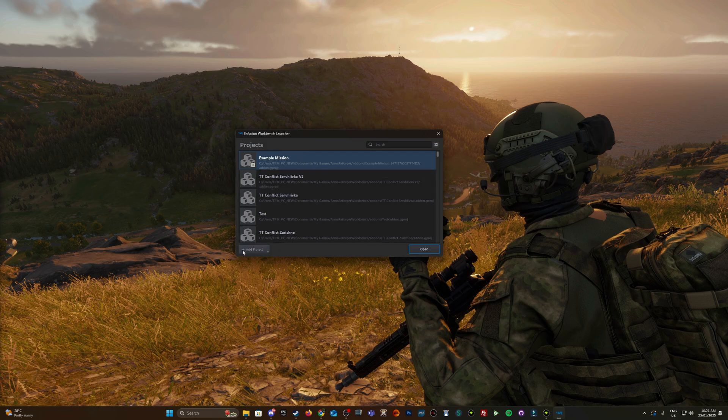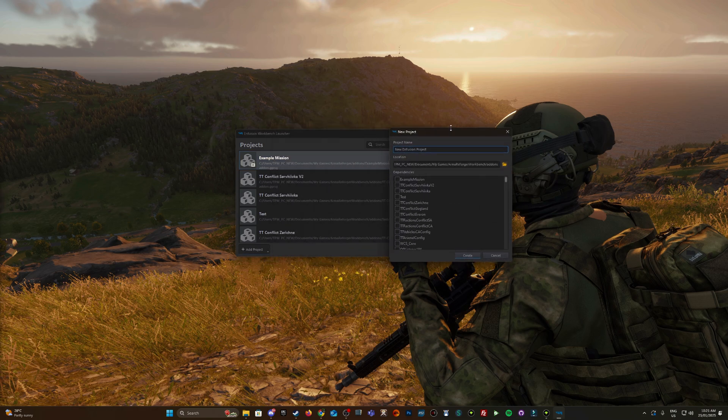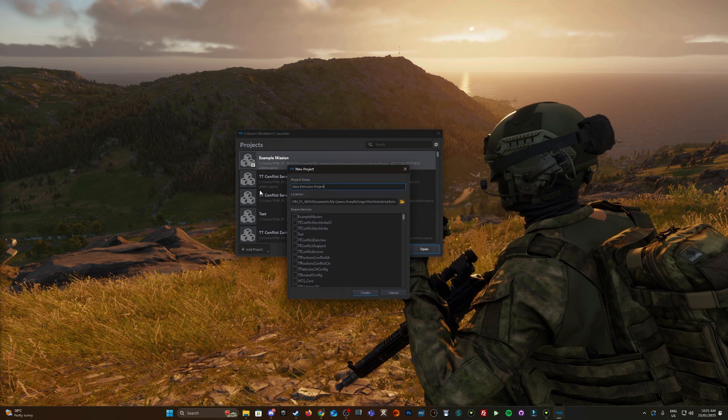Now I'm going to create a new project — this is going to be my mod which I'll have to create, and then the Example Mission will be the dependency. I'll call it Better Example Mission and click Create.